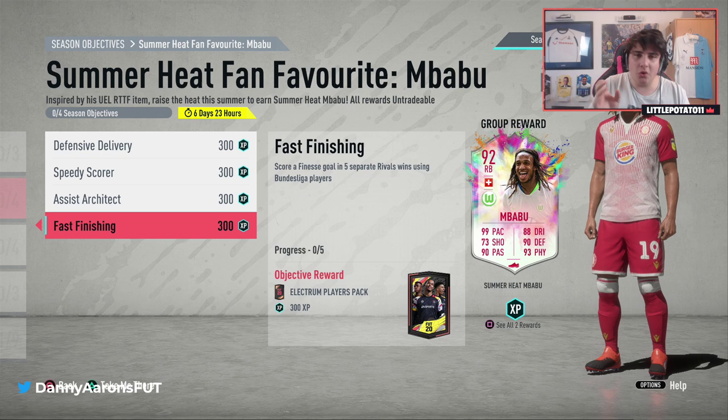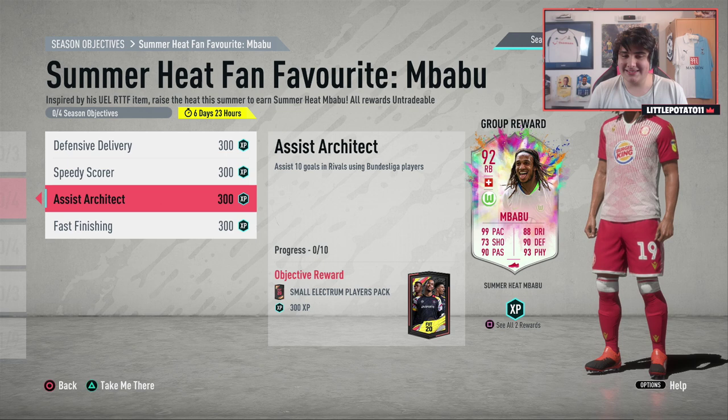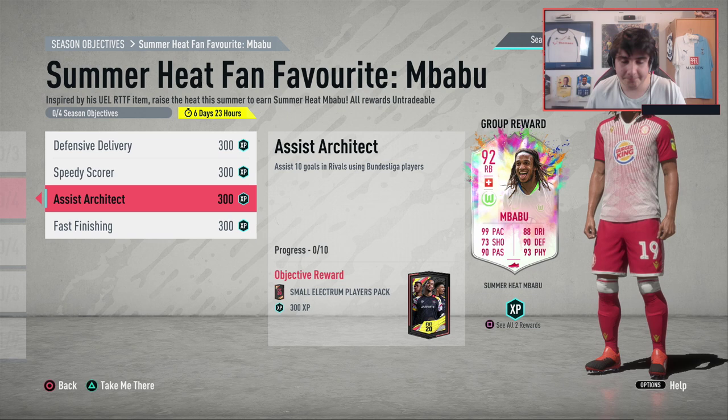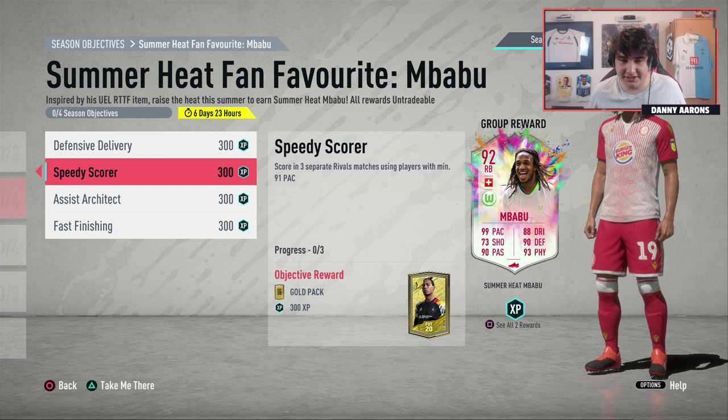What we're going to do to make this as quick as possible — I will show players later in the video. We're going to assist with a defender that is also a Bundesliga player. Assist with a Bundesliga defender in two separate rival matches and then just assist with Bundesliga players in general. We're here to pair these up and do three or four at once, to get this Mbappé as quick as possible.